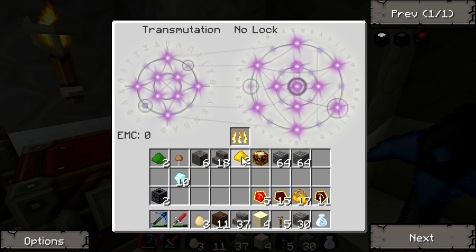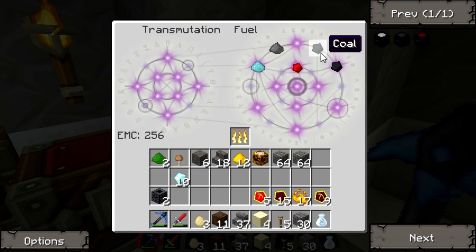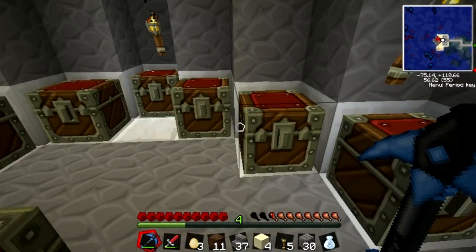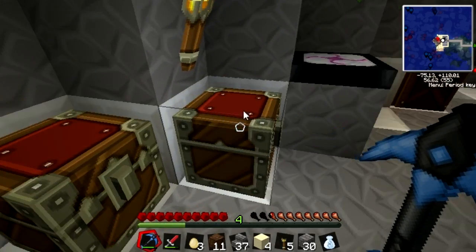I didn't learn that — why would I not learn that? All right, Mobius fuel — I'll just put two in there and get a bunch of that, and the rest of this coal. I'll put this right there. I need to transmute that — trans fat, there it is.